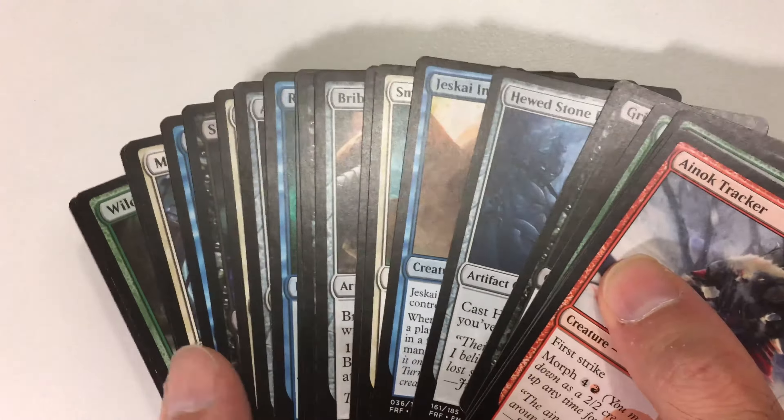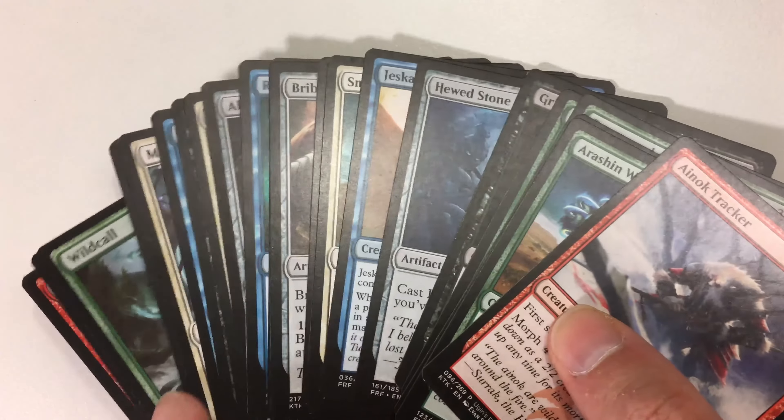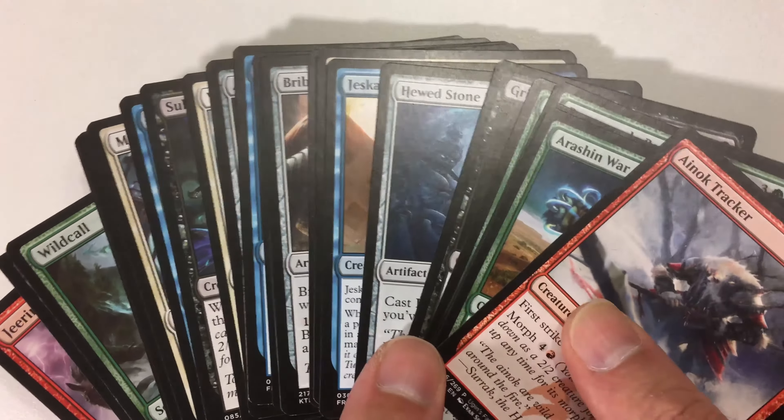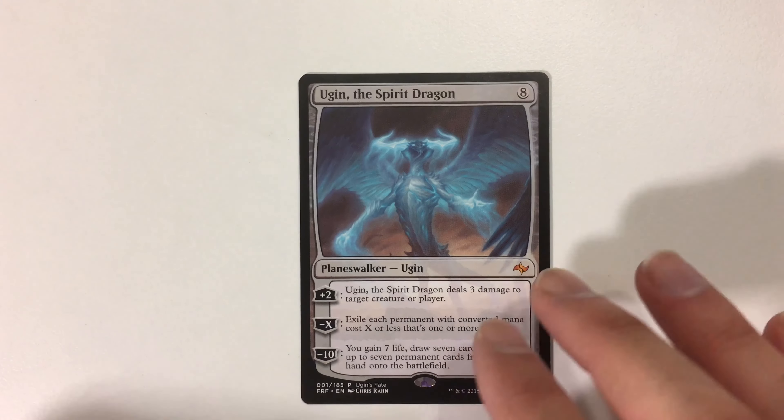I also collect misprints a little bit — kind of slowly, every once in a while I'll pick some up. I've got something really cool coming next week. I've got one of every Ugin's Fate promo. Every single one is here, including the blue Ugin. I've been wanting to pick up that card for a long time — glad I finally did it.